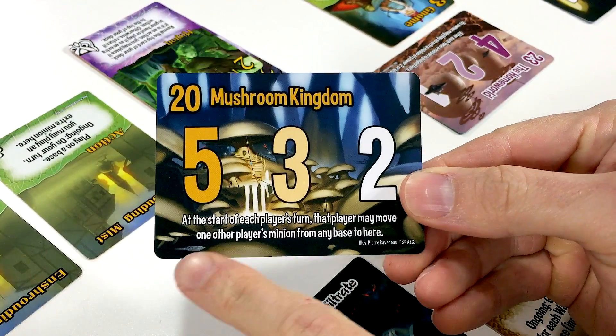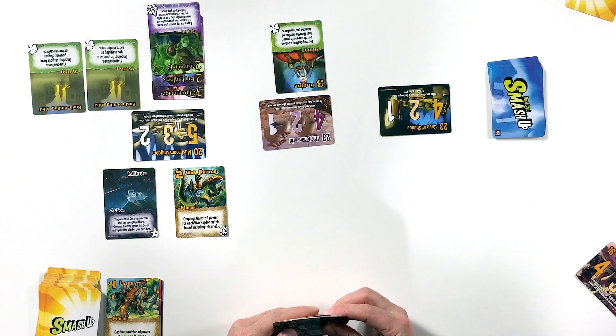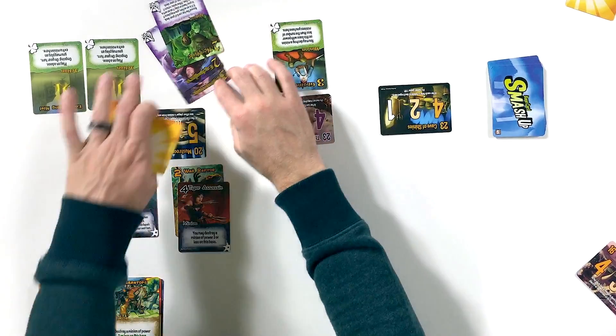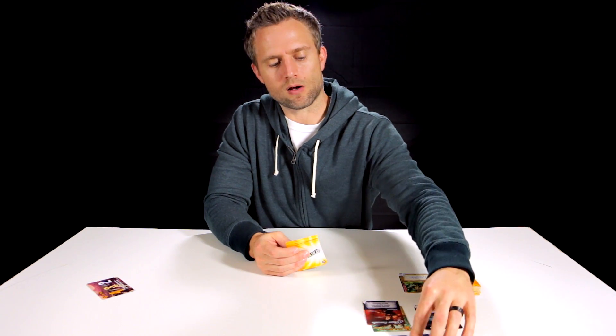Back to the Ninja Dinosaurs. At the start of each player's turn, the Mushroom Kingdom's ability lets that player move one other player's minion from any base to here — not really going to help us. We're going to play the Tiger Assassin on the Mushroom Kingdom. That means we get to destroy a minion of power 3 or less, so we go ahead and kill off the Chrono Mage — their highest minion there. We have no actions in hand, just minions, whereas the Trickster Wizards have a handful of actions. We draw two cards and end the Ninja Dinosaur turn.